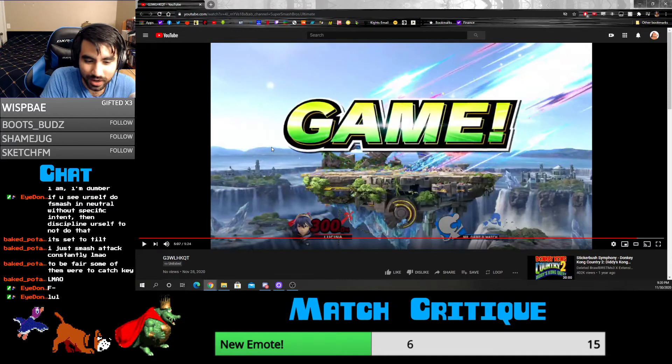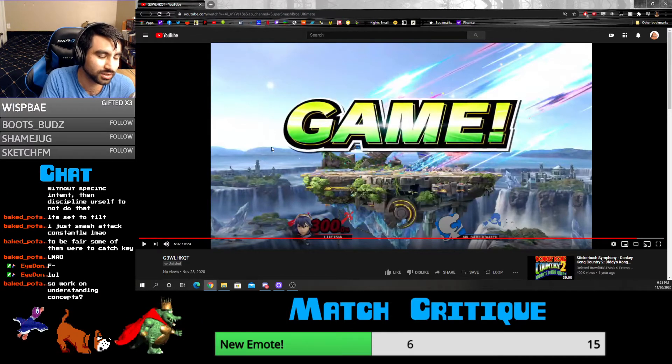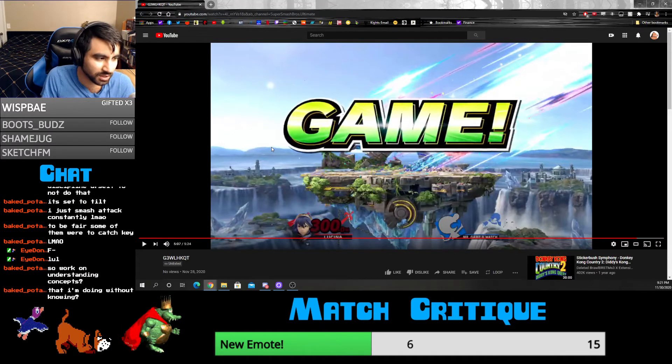Focus on playing around the reflector with Duck Hunt. I don't know if it was because you were scared of the reflector or just weren't playing with your projectiles, but to build up your fundamentals it's not bad to play projectiles with Duck Hunt. Against Falco specifically it's better to train that up.